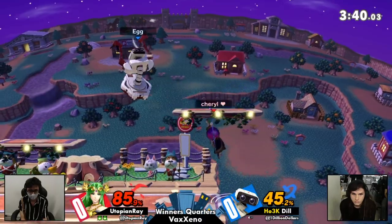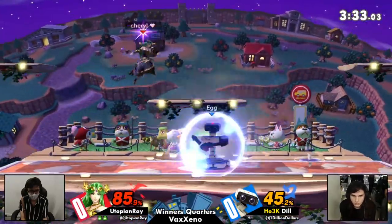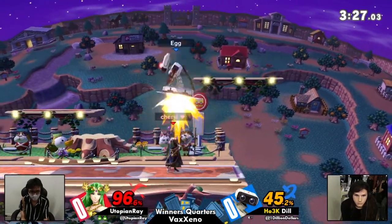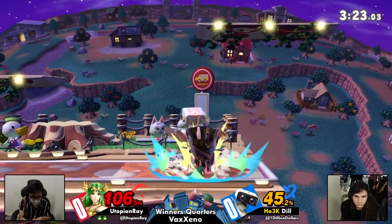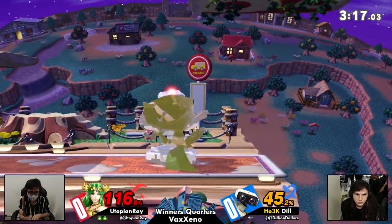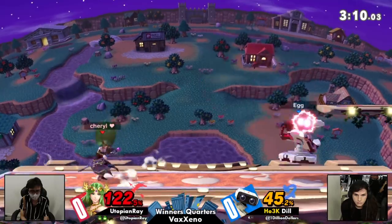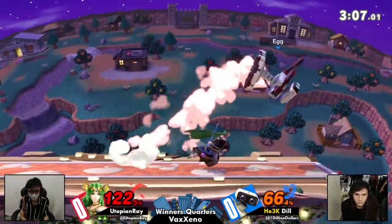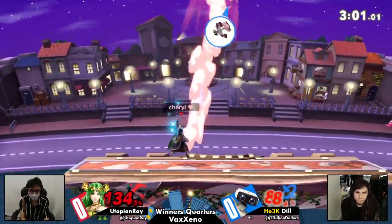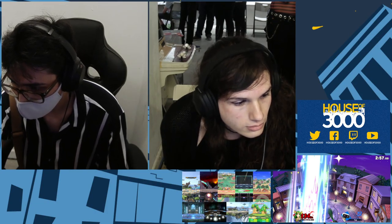Zoners in general want their opponents shaken in their boots, but it feels like Utopian Ray is just dancing around, dodging these attacks and still managing to find his own. Another grab — going to be put on the ledge once more. Good mash though, because if Ray is knocked out and it's down to last stock, this is a deficit Dill can definitely make up. But every single time he loses neutral, look at how the lead has extended — that ROB air movement speed, man.